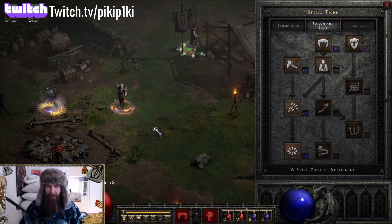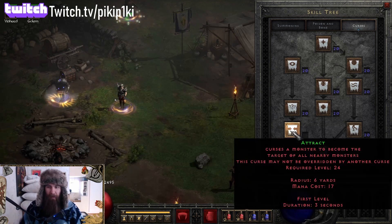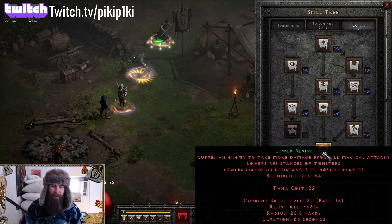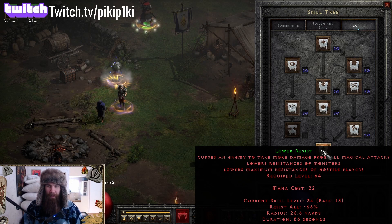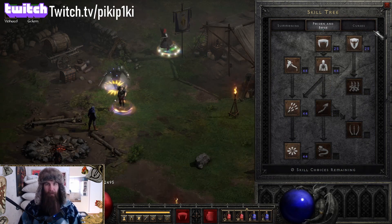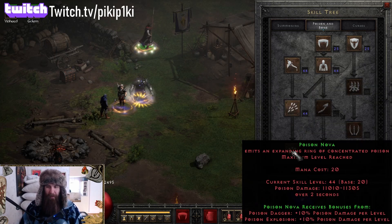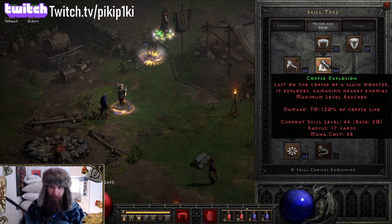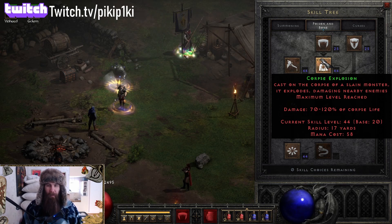For curses, one point into everything except Attract and Lower Resist — I have 15 in Lower Resist, but the character is level 99 so every extra point you get you pump into Lower Resist. Poison and Bone spells: one point in Bone Armor, and all the poison skills — Poison Dagger, Corpse Explosion, and Poison Nova — 20/20/20/20 points. Also 20 points in Corpse Explosion. If you don't want to put 20 points there, put them into Lower Resist; it only increases the radius.